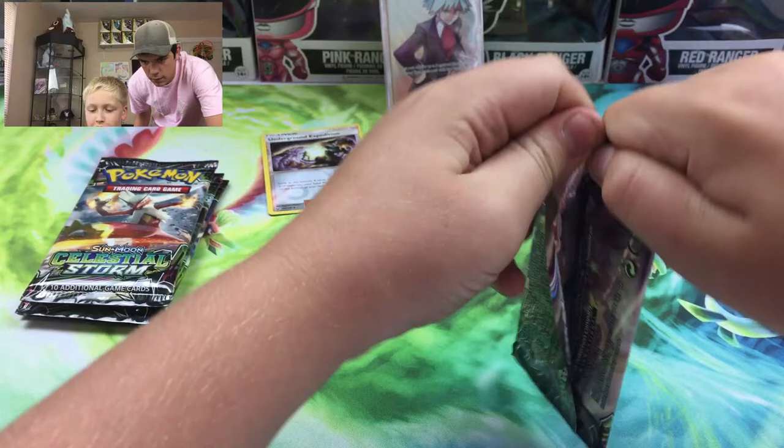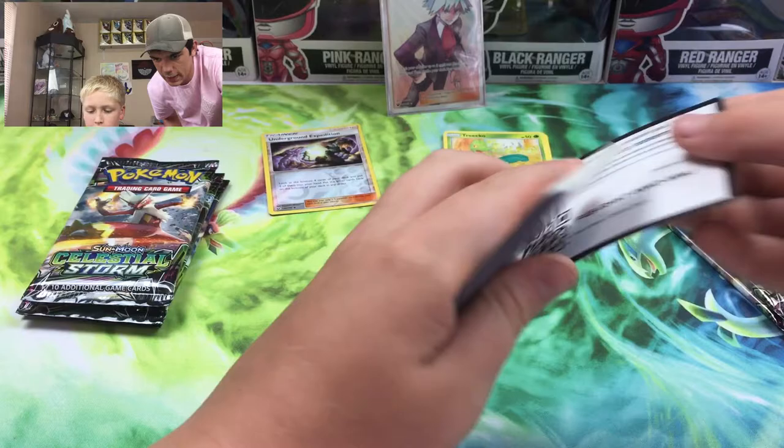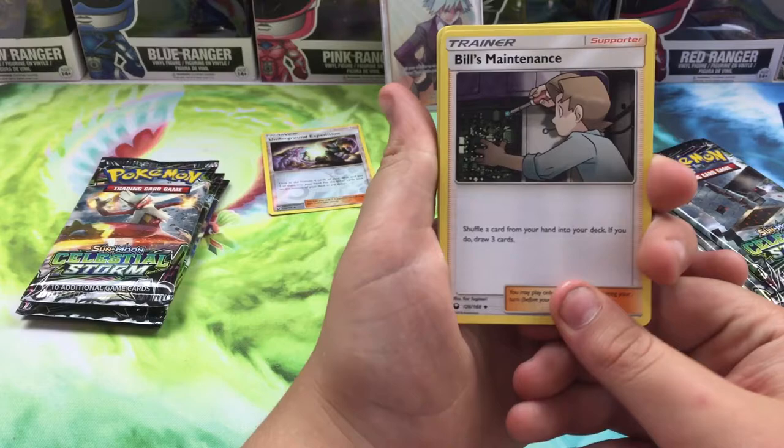Okay, so we're opening a Jirachi pack. Can never get it open - yeah, they've been real tough to get open, they really glue these on. Four to the front, you can burn the energy off if you want. There is the code card. We need to - I don't remember what prisms are in this one. Bill's Maintenance - we need prisms too.